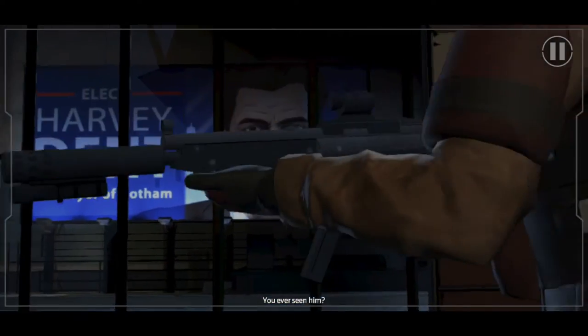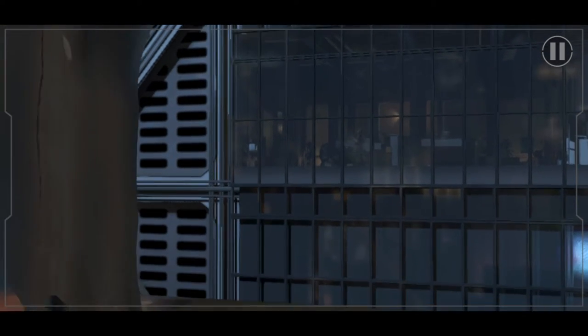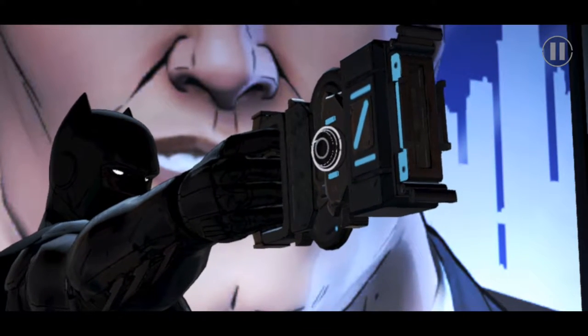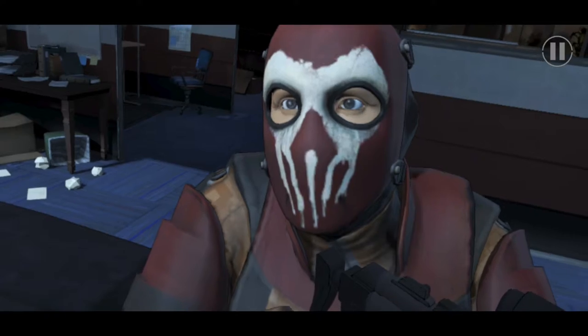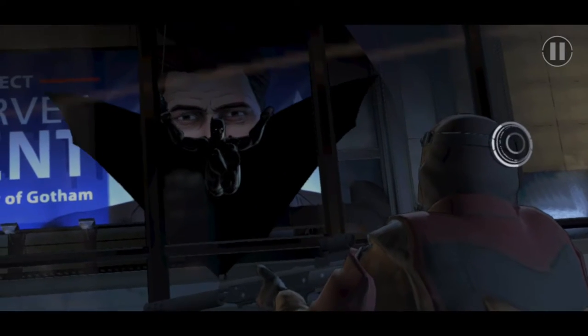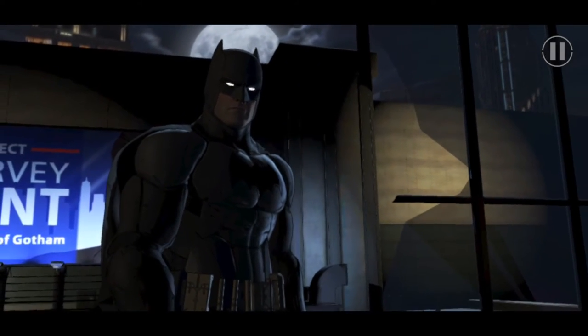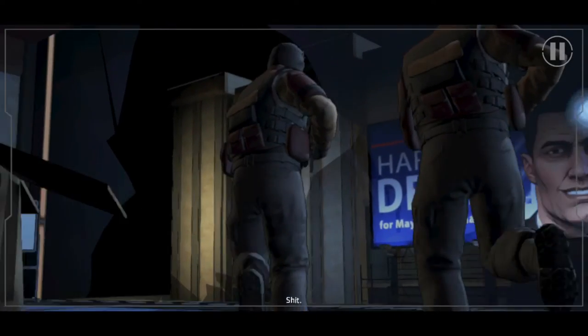The criminals are scared of Batman — they've heard the stories. Here we get the first tutorial for touch controls: touching the screen to open his grapple gun, touching the dot to shoot it. The game tells you early on exactly how to control things and move the character around. It shows you precisely what you need to do — touch-based controls rather than swiping, with no directional pad or A/B buttons at this point.